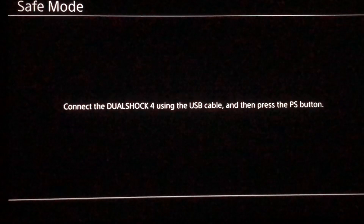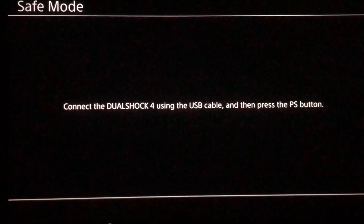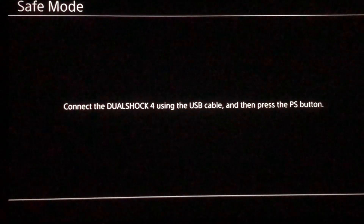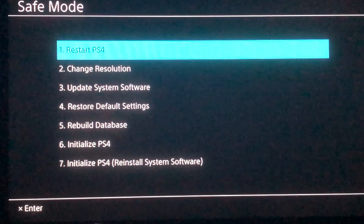Like you see on the screen, you want to connect the DualShock 4 using the USB cable and then press the PS button. Once you do that, you will get this screen right here.